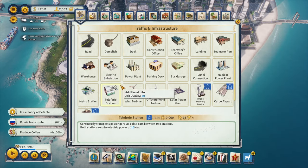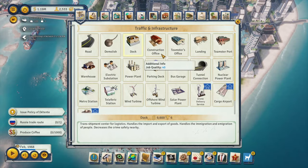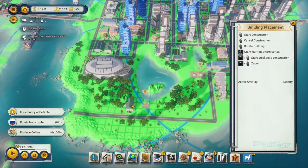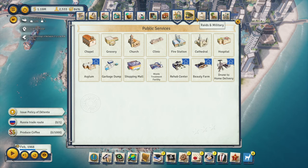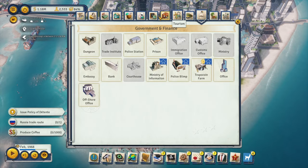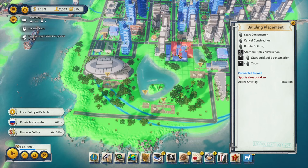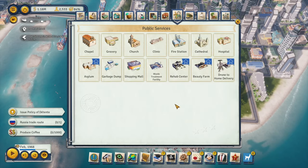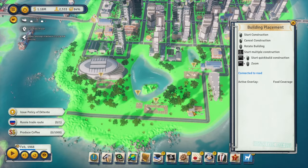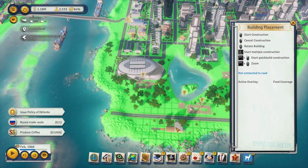We could do another metro station around here. Let's do some media buildings — start with the newspaper, maybe make a little plaza. We'll also want a new police station, garbage collection, and a new grocery store. I'm thinking this area here will look nice — yeah, this is perfect, we can start with this and build a road down like this.